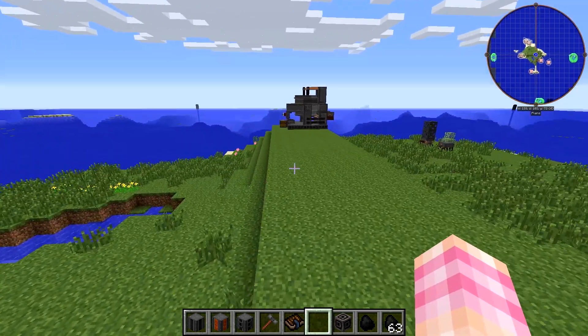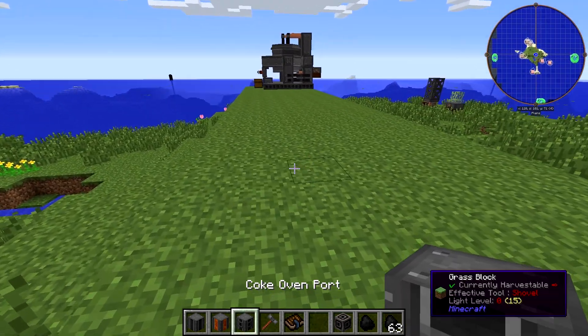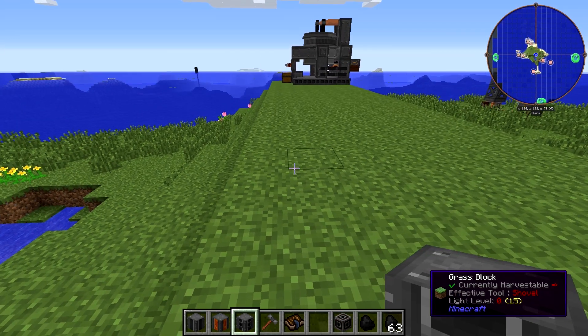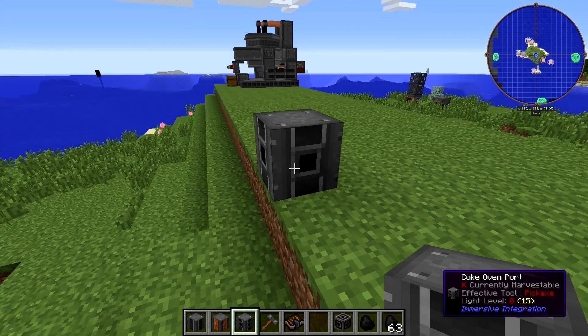I'm going to come over here and we'll actually build it. It's not difficult to build, it just takes a little bit. It's five blocks wide, and on each of the corners you're going to need a Coke Oven Port.